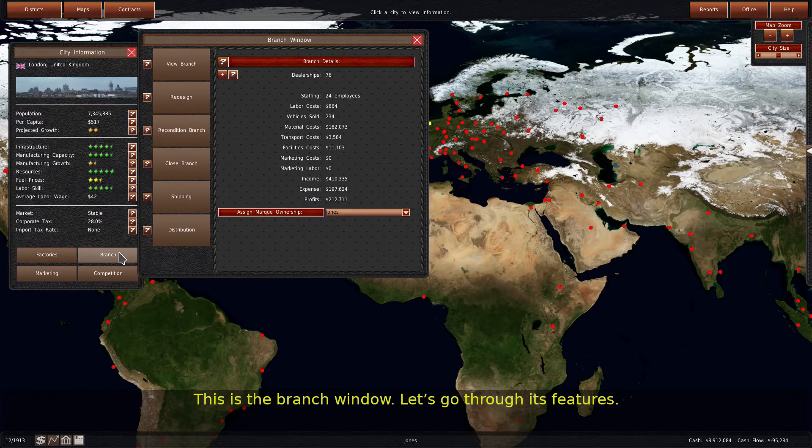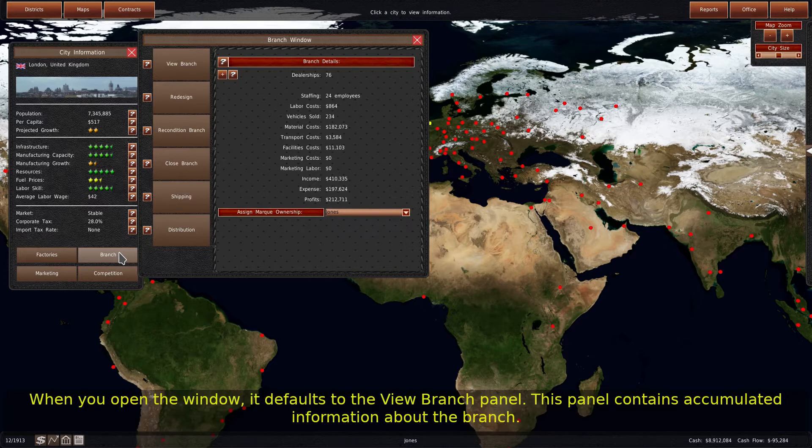This is the branch window. Let's go through its features. When you open the window, it defaults to the view branch panel. This panel contains accumulated information about the branch.